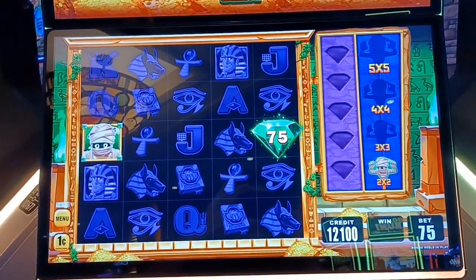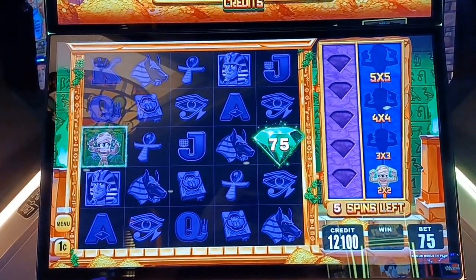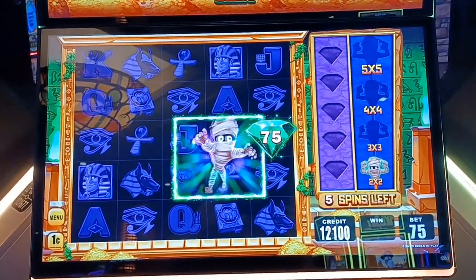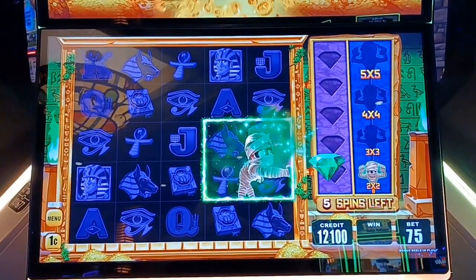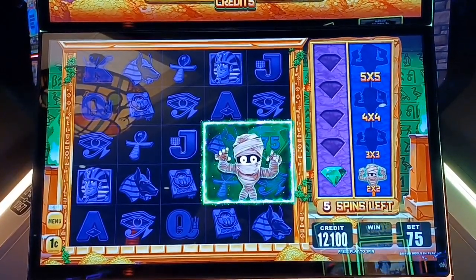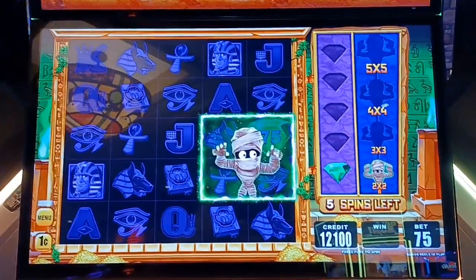We've got to get four more emeralds to move up to the next screen. Mummy will pick up anything that lands outside the screen with emeralds, or inside the screen, and throw it up in the Cash Collect feature.